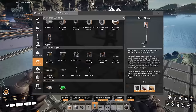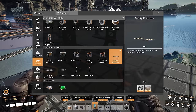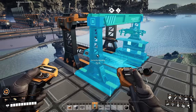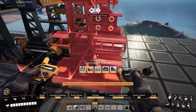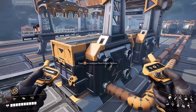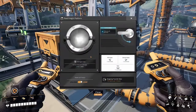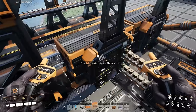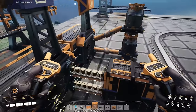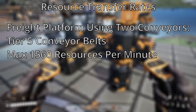There are two types of functional platforms and two types of decorative platforms. The freight platform is used for loading and unloading dry goods, and the fluid freight platform is used for loading and unloading fluids — including both liquids like water and sulfuric acid, and gases like nitrogen. Both freight and fluid freight platforms have two resource inputs and two resource outputs each. With a Tier 5 conveyor belt you can push in or out up to 1,560 resources per minute.